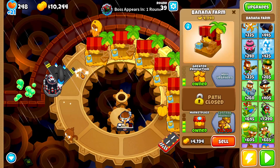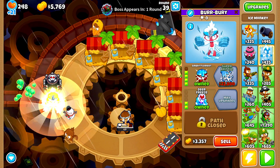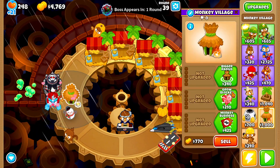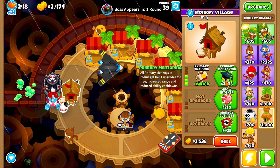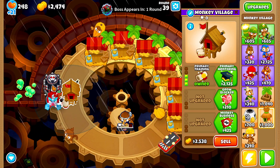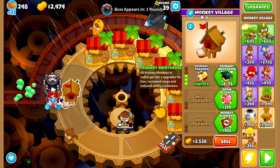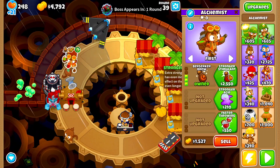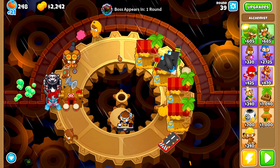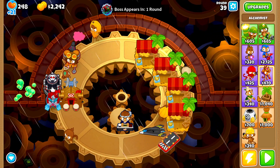Here's our embrittle and we'll grab a village upgraded to primary training - actually, what if we grab primary mentoring to increase our tax zone's range? I think that's going to be a really good play, but in order to do this we need to sell a couple more farms. We also need something in the back to take care of all the ceramic balloons.